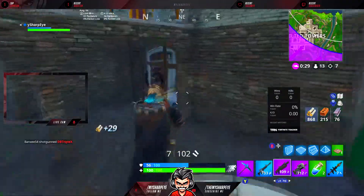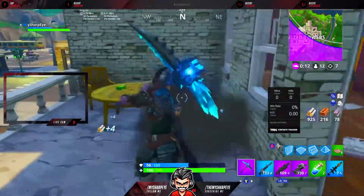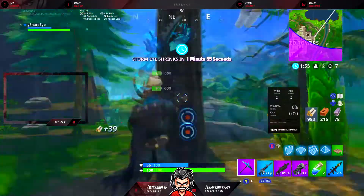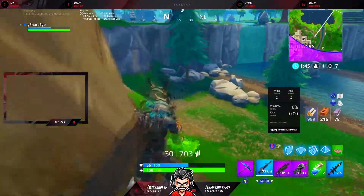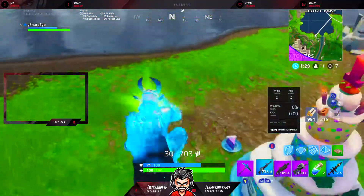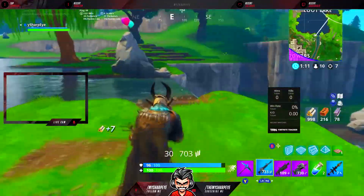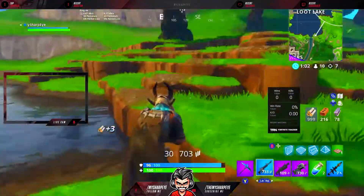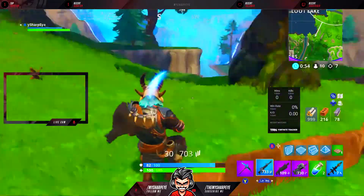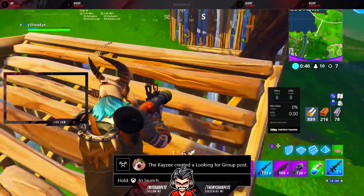Wood starting health is now 80 from 100, and stone starting health is now 80 from 90 — so stone and wood both start at 80 when you begin building them, making them equivalent initially, though stone ends up stronger. Going into build battles with stone instead of wood is better now. The max health for wood is now only 150 from 200, so even when fully built it's weaker. They're nerfing the strength of the materials, not how many you get.